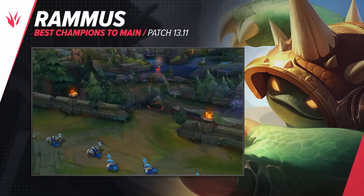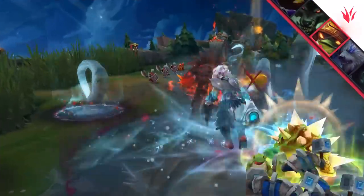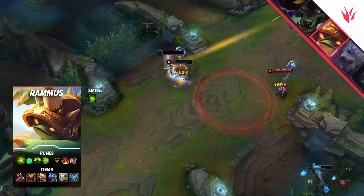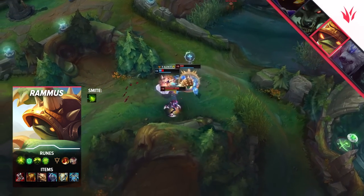Next up, we've got Rammus. Back on 13.7, Riot threw a nerf out to his W and left it at that, but Rammus has defended his position as one of the best junglers in the game. Even Sundered Sky has caught on with Rammus as well. The damage amp just gives crazy value, both when you go for picks or engaging teamfights. That being said, you can definitely go for Jak'Sho in games where you need the durability.